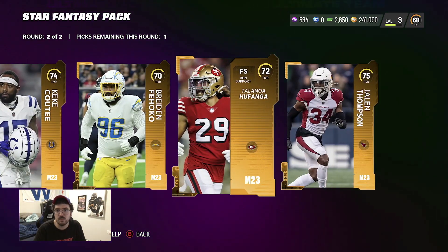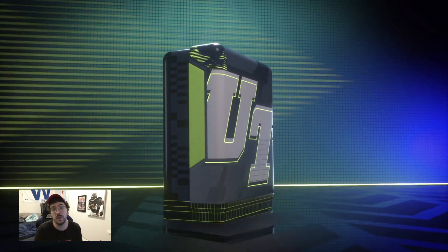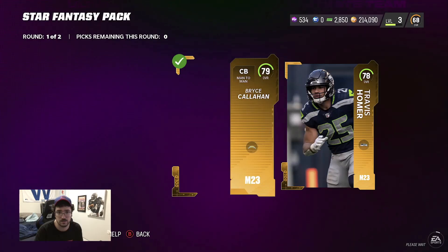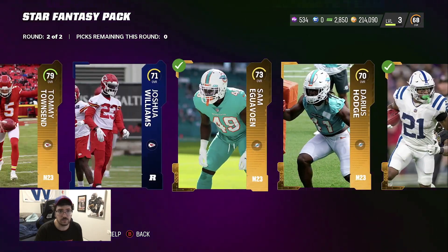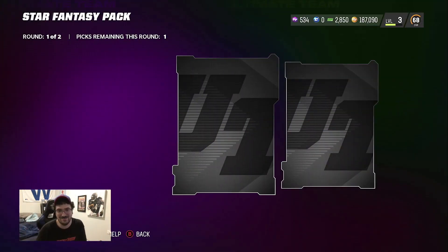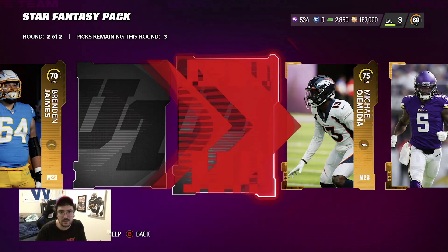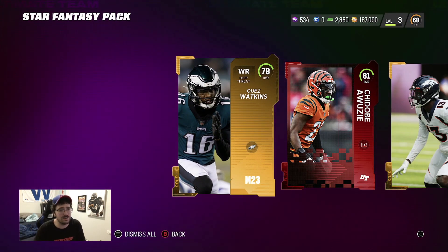It seems like we're probably done pulling fire from this pack — we hit all the good stuff already. The next fire pull will come from our weekly elite packs, guaranteed. We're pulling three packs for like 20 bucks, we better get something nice. 79, gold, gold, gold... 79, 77, 73. One more pack — we were gonna stop at 200K but we have an extra pack. Weekly elites were insane. Last pack — give us one elite to end it off. Chidobe — that's all for the star fantasies. Let me know if yours hit like that.